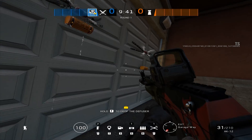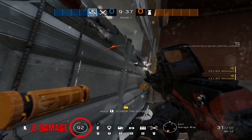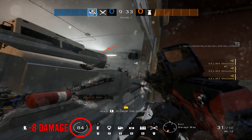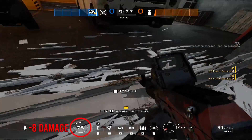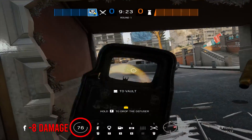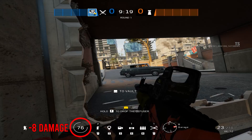A big mistake I see players making when playing Ace is when they open a reinforced wall, a defender can very easily quick peek over the edge when it opens. Many players get very comfortable and don't watch out — they just watch for longer angles, whereas a defender could be close by waiting to peek up. Remember, the Aqua Selma Breacher is only going to do 5 damage once it detonates.